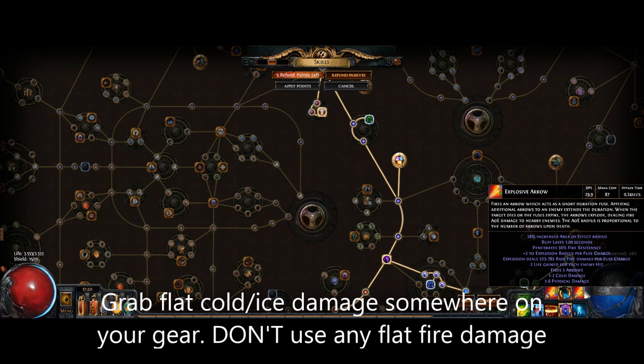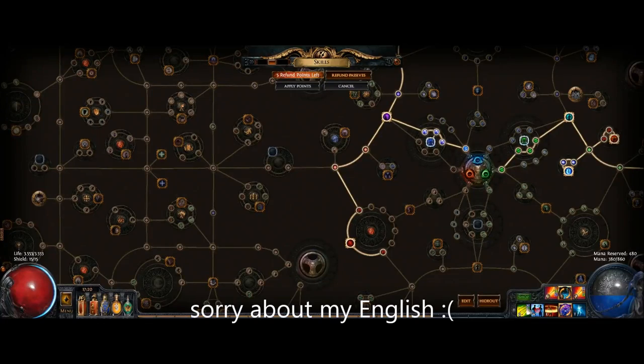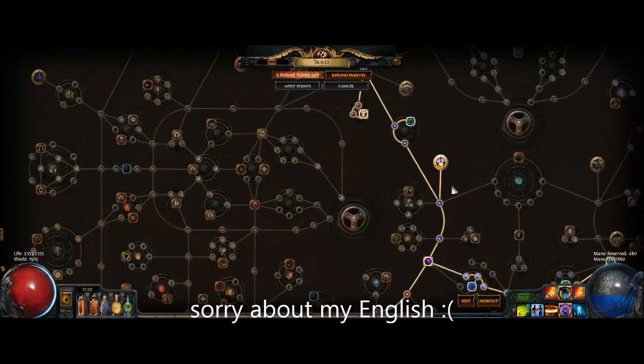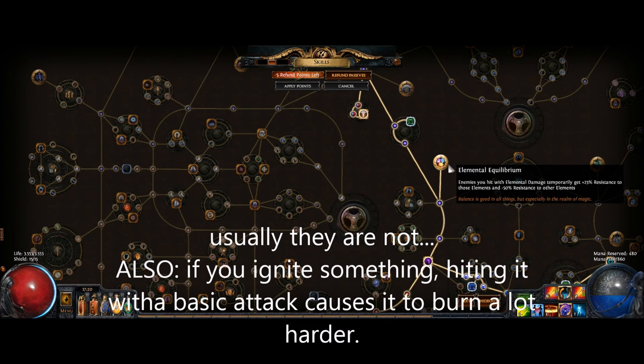Elemental Equilibrium is a very good node here. Because of the nature of Explosive Arrow, you can first stack up arrows and reduce the resistances of your enemies using things such as Split Arrow Chain. Once the explosion happens, all your enemies will have reduced elemental resistances. After the explosion, they'll have increased elemental resistances against fire, but then you can reduce this again with Split Arrow if they're still alive.